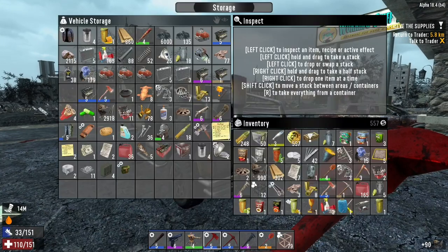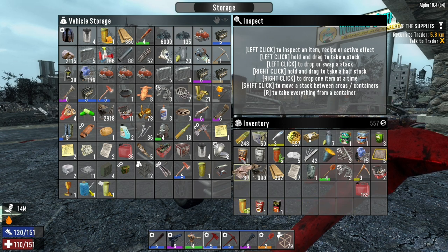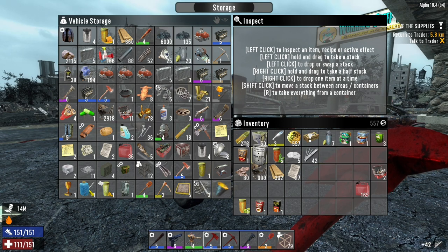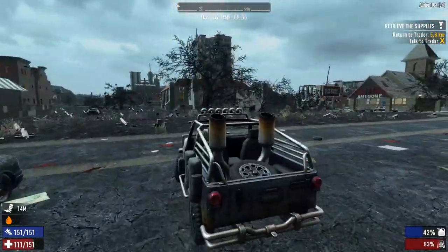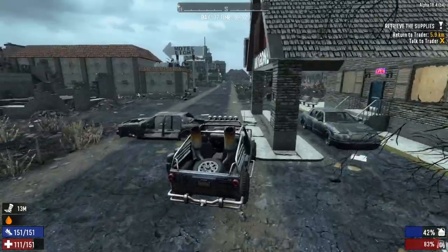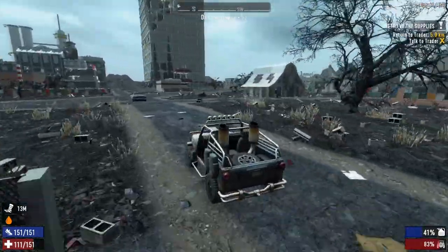Let's get rid of all these things because we're not going to need them where we're heading. Don't need that, don't need that, don't need that. I'll keep the fuel on me. Lockpicks I want to keep. We're going to have some inventory problems — I'll have to start breaking things down and making decisions on what to keep and scrap. That'll be future me's problem. Present me wants to go ahead and get into the military bunker.